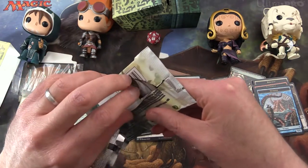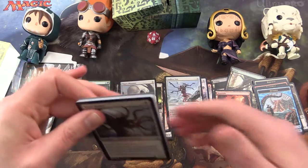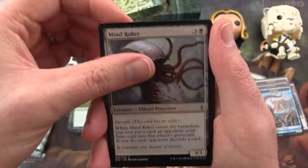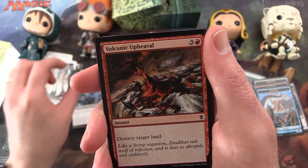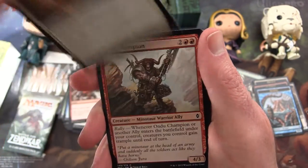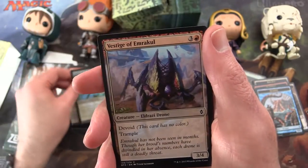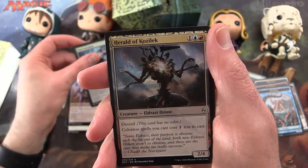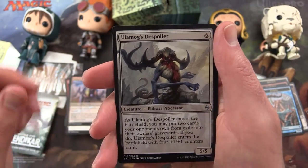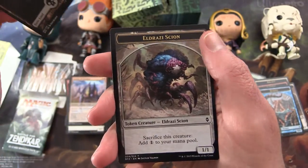Okay, two packs left. This one we have Mind Raker, Territorial Baloth, Clutch of Currents, Cliffside Lookout, Volcanic Upheaval, Angelic Gift, Ondu Champion again, Ghostly Sentinel, Manic Scribe, Vestige of Emrakul. Uncommon is Void Attendant, Herald of Kozilek, Ulamog's Despoiler. And the rare is Kor Castigator - nice dragon there. And a swamp and a scion token.